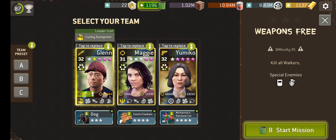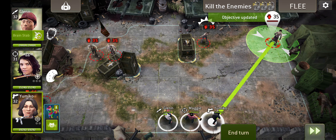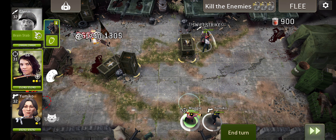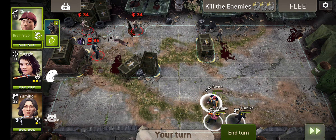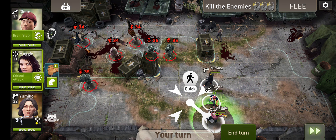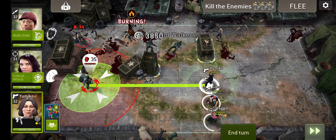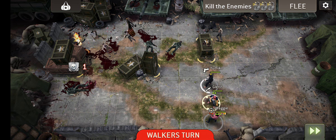Weapons-free, kill all walkers. I don't see Glenn's leadership trait as being particularly useful here — he's all about searching stuff. This is one of those kill all walkers missions where walkers are going to come in for a couple of turns. We've got some explosives worth bearing in mind — get a lot of bang for your buck, but if they are destroyed with a ballistic weapon like that, then they will explode, so you can't really have them anywhere nearby.